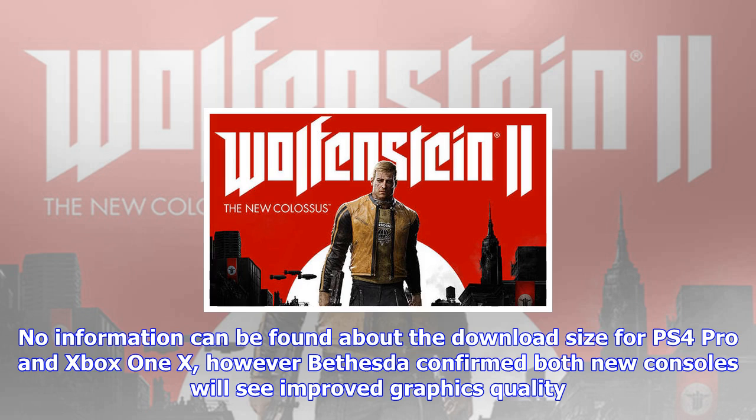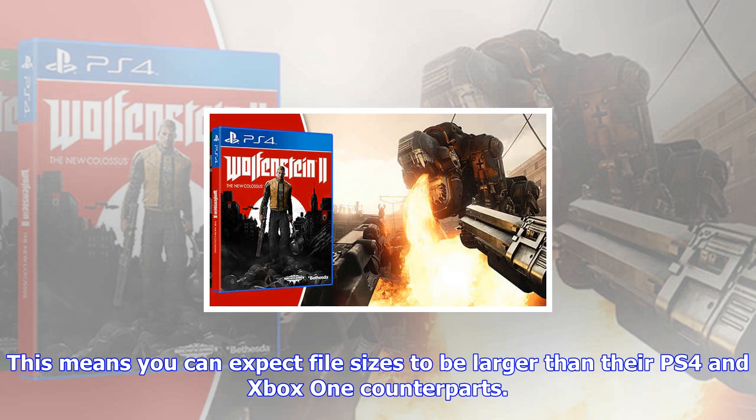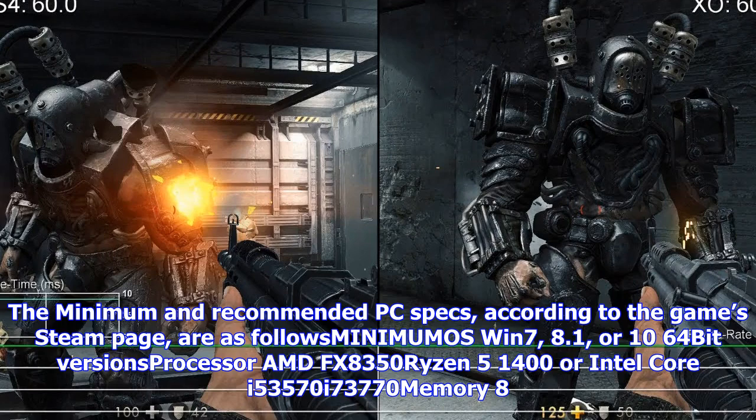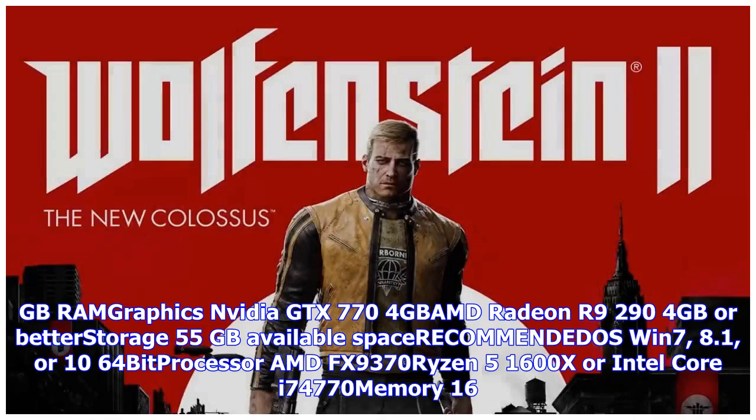For PC gamers, make sure your computer can smoothly run Wolfenstein 2. The minimum and recommended PC specs, according to the game's Steam page, are as follows. Minimum OS: Windows 7, 8.1, or 10 64-bit. Processor: AMD FX-8350, Ryzen 5 1400, or Intel Core i5-3570 / i7-3770. Memory: 8GB RAM. Graphics: NVIDIA GTX 770 4GB, AMD Radeon R9 290 4GB or better. Storage: 45GB available space.